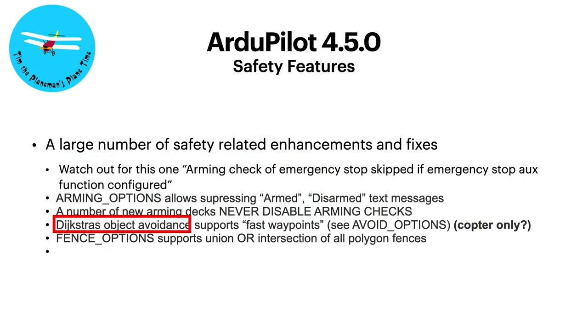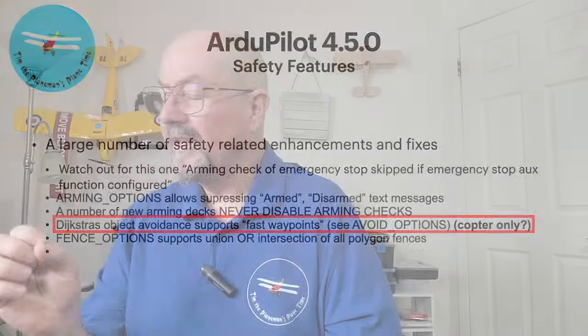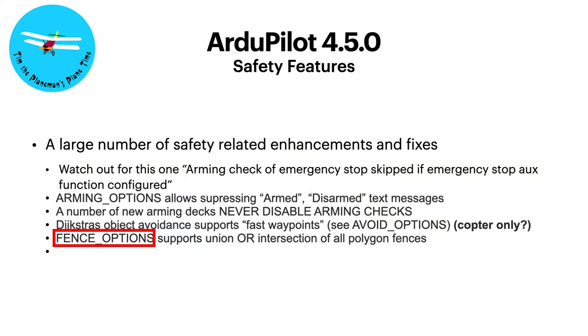There's some object avoidance stuff added - I'm pretty sure it only applies to Copter. The object avoidance capabilities with Dijkstra and Bendy Ruler in Copter are amazing. I really wish they were in Plane, but they're not. A big one is fences - this applies to both Copter and Plane. Fences now have an OR option, so you can set up two valid flying areas that don't intersect and give an OR. You can say: if you're inside this flying area OR inside this flying area, you're okay.